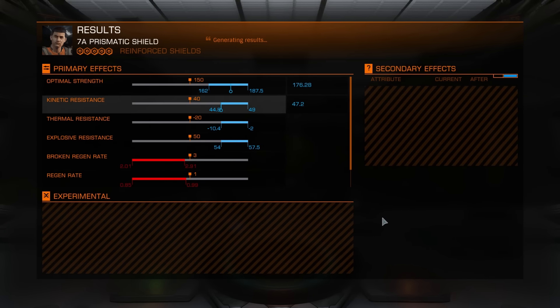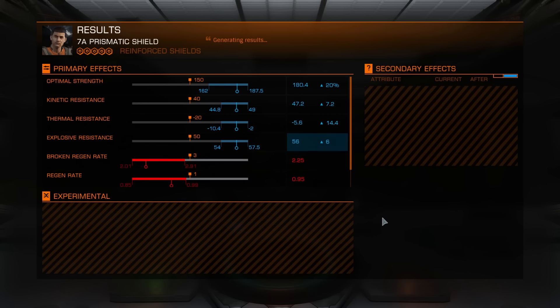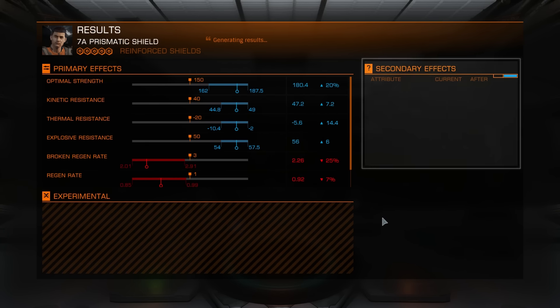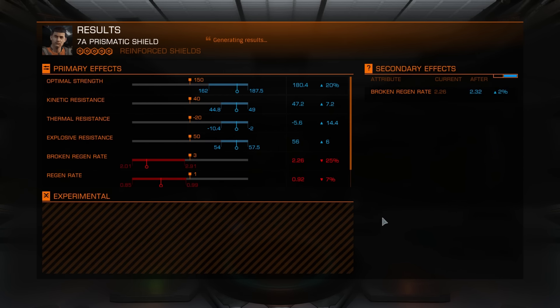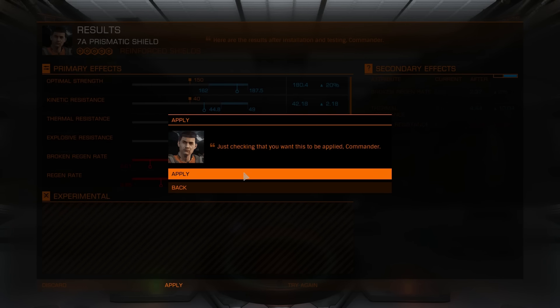Let's see if I get something better. 20% strength increase. Resistance, well, better than nothing. The regen rate is broken but I don't really care - on a Corvette or Anaconda when you lose shields, you run and recharge shields only at stations. Oh, 24.4 thermal, kinetic - kinetic I don't care much, so it's good. Thermal plus 20. I can't try again because I don't have enough resources, so let's apply.